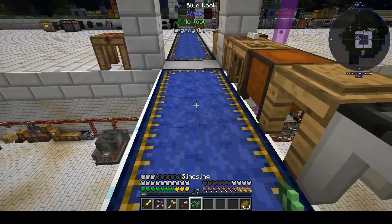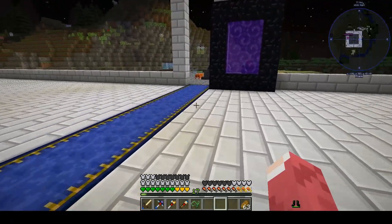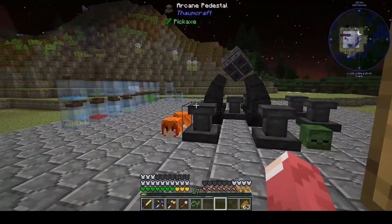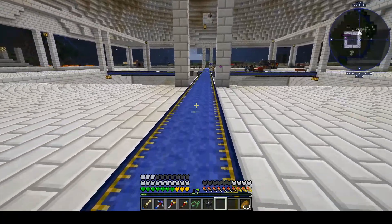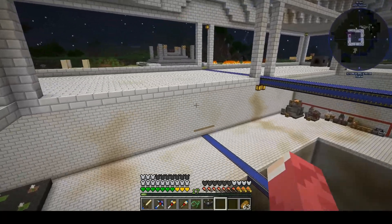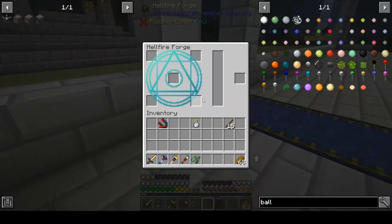Our first thing we need to do is make a hellfire forge for blood magic. I had a long stone thing ready to go, that was relatively easy, so we put that there. With that we have unlocked quite a few things for blood magic - it's quite a big deal.